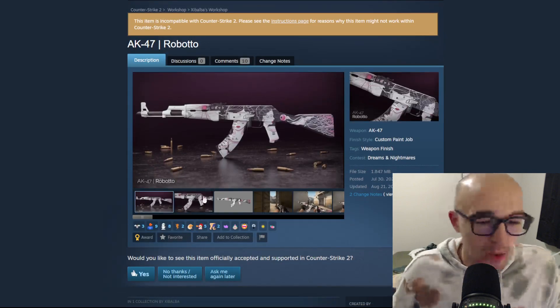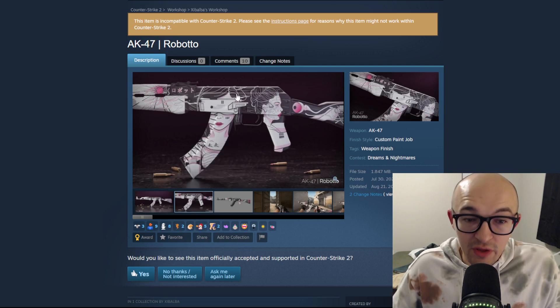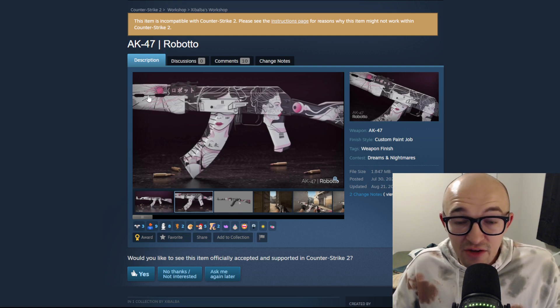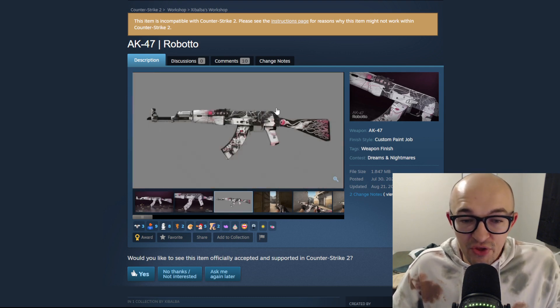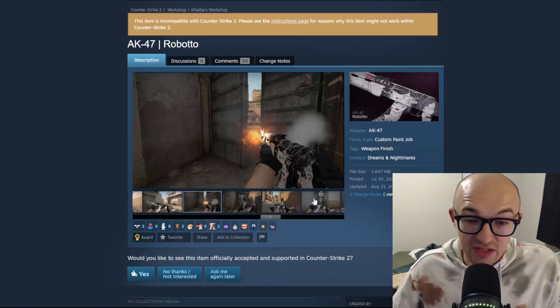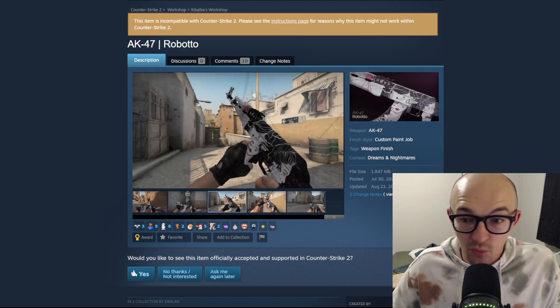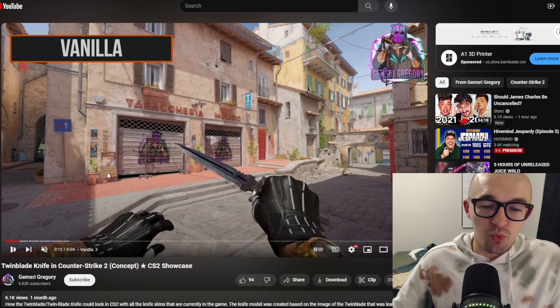Finally we have the AK-47 'Roboto.' AK skins are always a big deal, especially the first new AK skin in CS2. This one is very cool - it's got these faces on it, a little eyeball design, and some Japanese writing. I love that it's black with white, and it has some pink accents. The design looks really cool, and I can only imagine what the battle-scarred and worn versions would look like with the faces being more or less visible. The Roboto definitely has a case for being added to CS2.